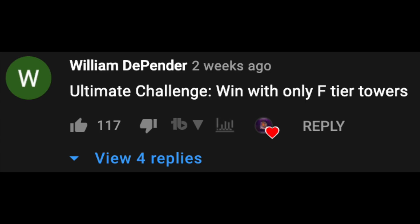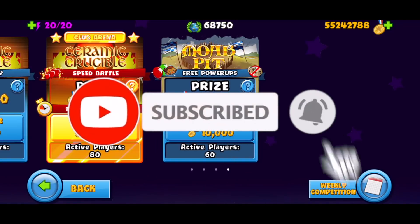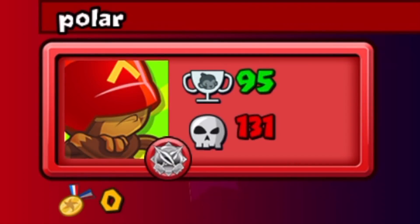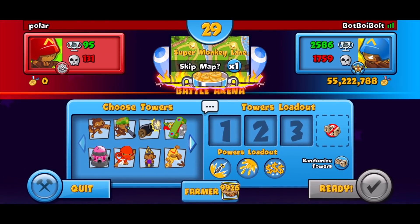Someone left a comment saying 'ultimate challenge: win with only F tier towers' — and that's exactly what we're doing today. If you're new to the channel, please consider subscribing since only a small percentage of viewers are actually subscribed, and it's free. Polar is going to be our first opponent. We are in the highest arena with no power-ups, and we're going to be using these F tier towers.